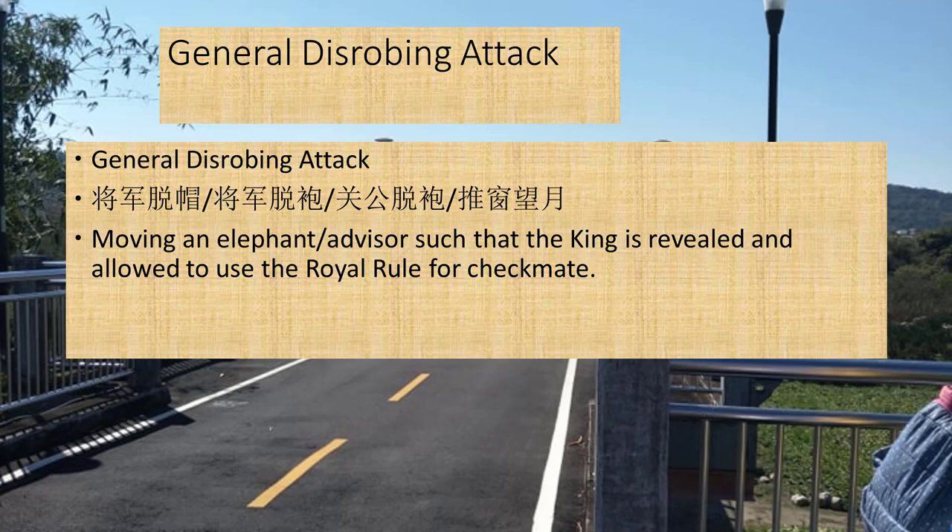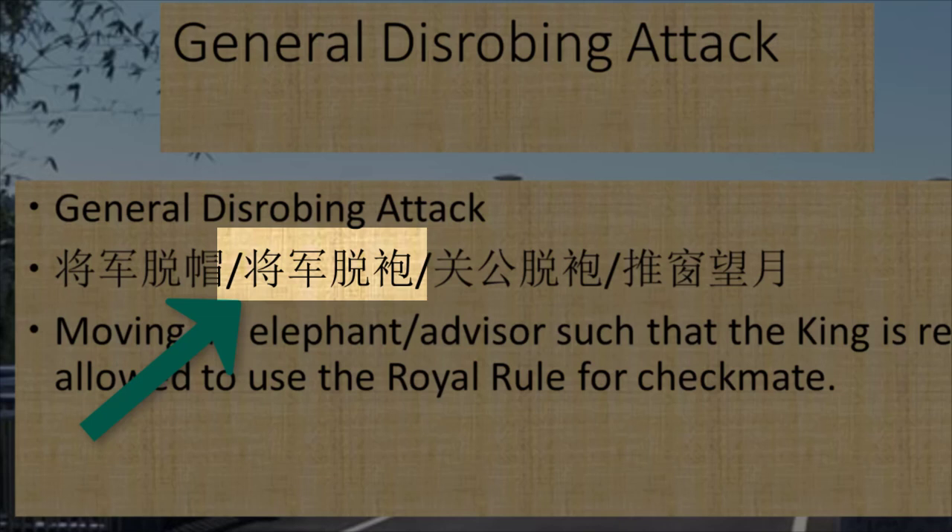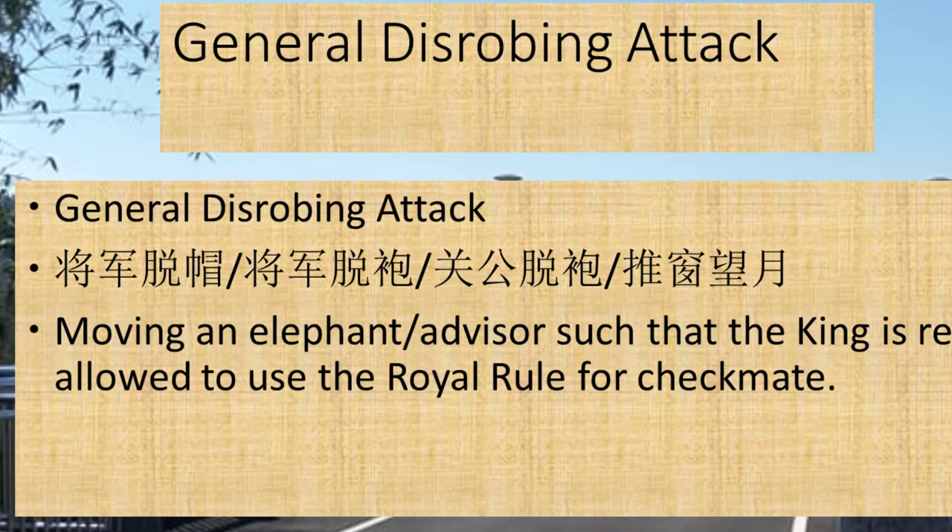The general disrobing attack. There are several Chinese names and my translation of the kill is based on the second Chinese name. It is called Zhang Jun Tuo Pao and it is basically an attack whereby an elephant or advisor is moved such that it will block enemy material while at the same time reveal the king, to make use of the royal rule to aid in attack when another piece is used for the checkmate.